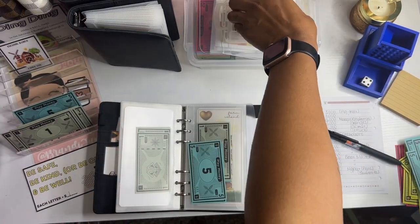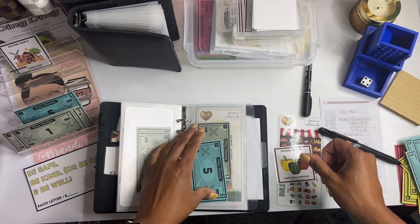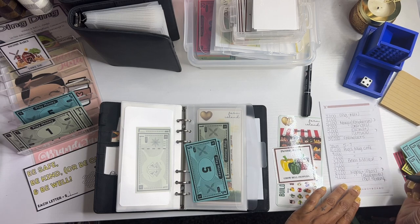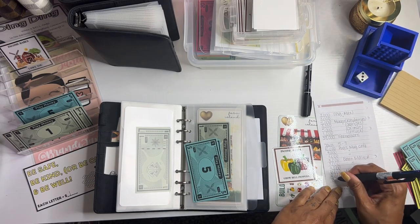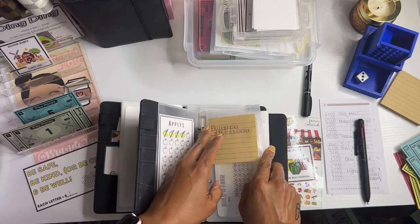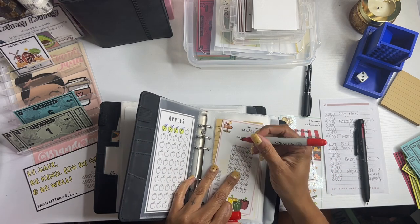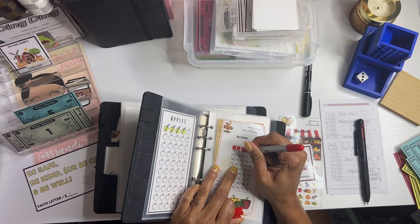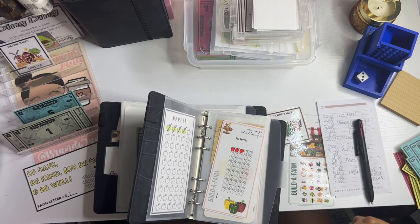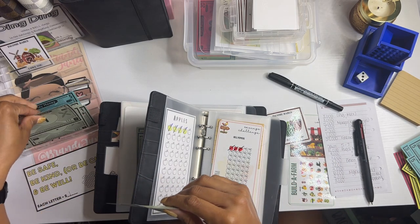Our next card is — yes! Bell peppers! And it's going to get three — 3,000 Farmolians for bell peppers. I do have this card. We're going to color the peppers red: one, two, and three. I write three here for peppers and cross those out.